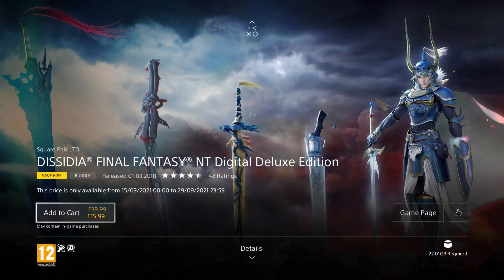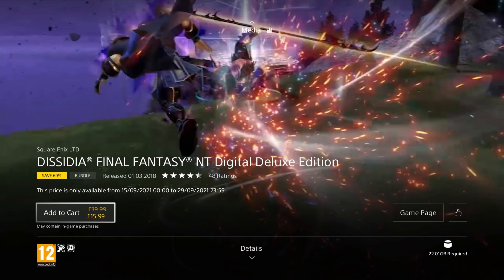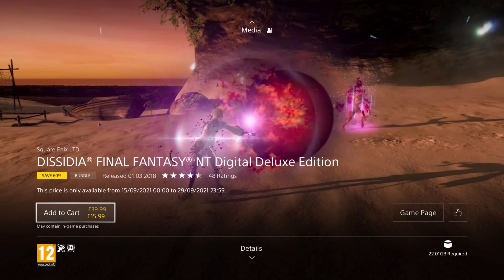Dissidia Final Fantasy NT Digital Deluxe Edition is our next game. It was released in 2018 so it's 3 years old, and is on a 60% discount for the price of £15.99, which isn't too bad for something that has to pay for so many licensing fees. This edition also includes the season pass of 6 extra characters.